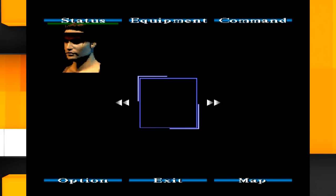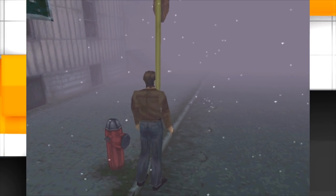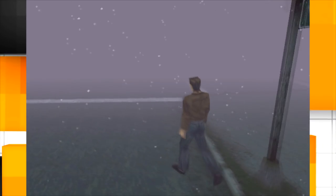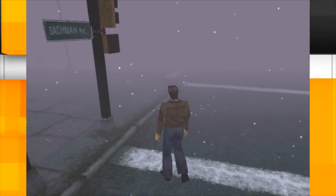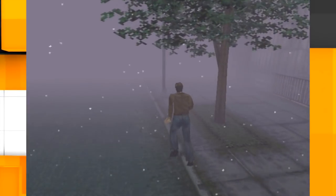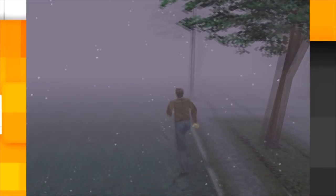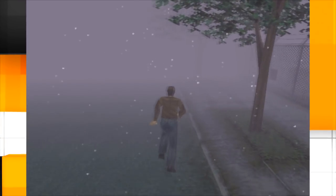Ahí va, ahí va. Creo que ya pasamos. Ahí está. En este momento acabamos de pasar una zona que se supone que no tendríamos que pasar. Ya somos libres. Ahora vamos a buscar a Cheryl por la calle. Vamos a seguir por acá caminando, vamos a correr un poquito. Así que hemos comprobado que efectivamente sí es un glitch y que no utiliza cheats ni trucos externos para que esto funcione.